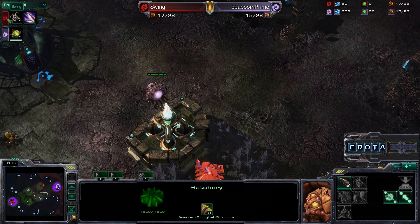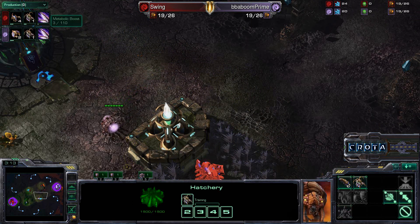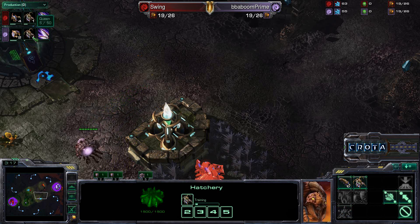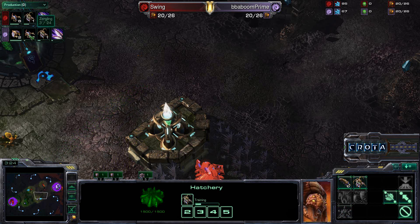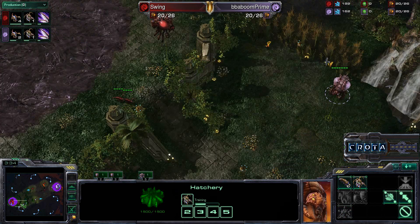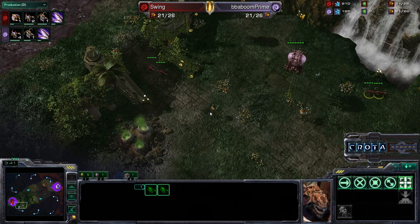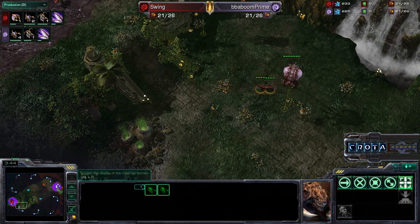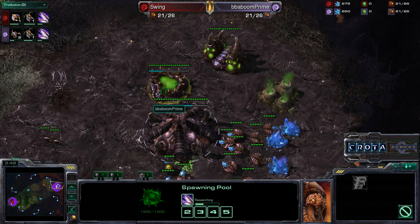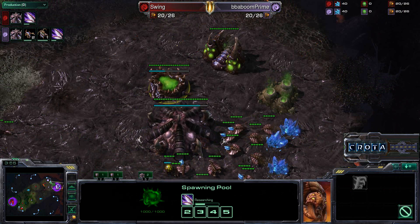A Queen is now being added by Swing, and most likely Baboon will do the same. However, Baboon is going for Drones and not early Zerglings, and he's going for that Queen as well — so Baboon will have an economic advantage early on. But will that translate into victory, or will those six early Zerglings from Swing tip the scales? Metabolic boost on both sides still needs about 60 more seconds.